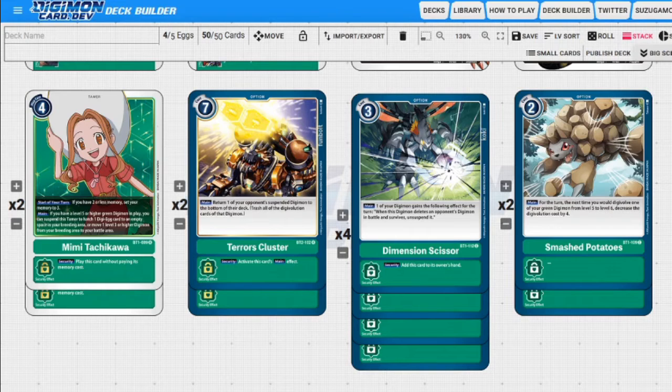Next up we have Terrorist Cluster. This is a rare so it's going to be harder to get, but I don't know if a lot of people are going to be looking for it - so keep that in mind. Terrorist Cluster says: return one of your opponent's suspended Digimon to the bottom of their deck and discard the digivolution sources. The security effect is activate the main ability, seven to hard play. I'm using this kind of like the Terror Force or the Psychosis Breath from the red or blue deck respectively, so that's why there's only two of these.